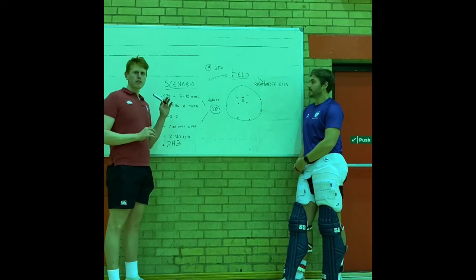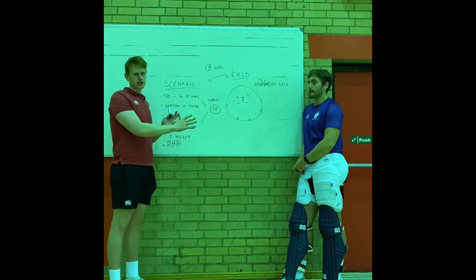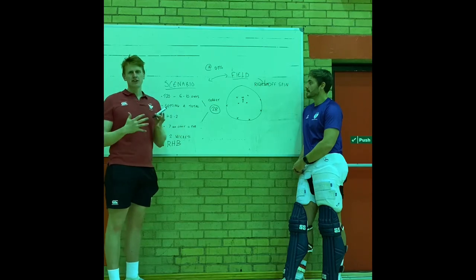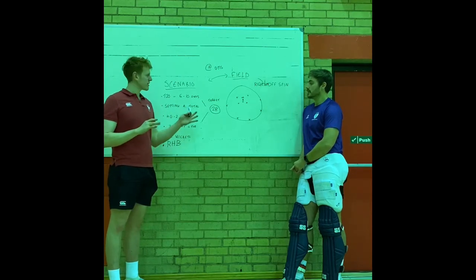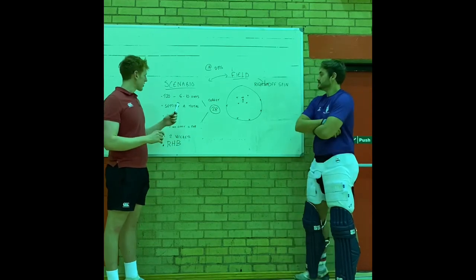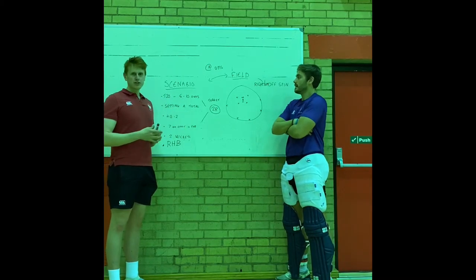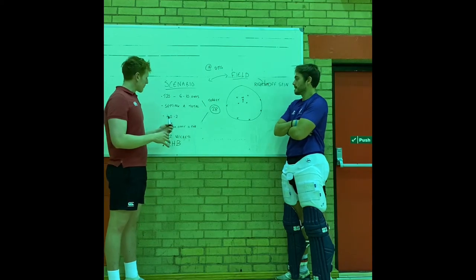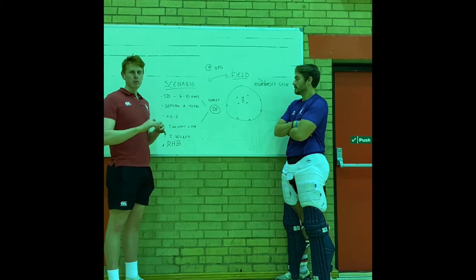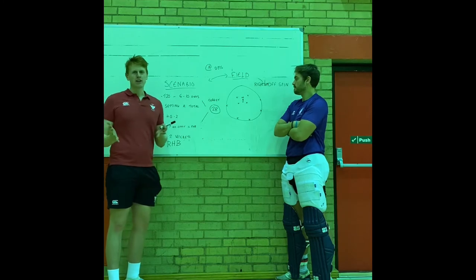Right, hello everyone. What we're going to do today is go through a scenario-based net. There are different options but we're going to focus on spin, because that's potentially not something we do very often — a good idea to practice that — and also how we can go about that as coaches but also as players saying things up to each other. The scenario we've given ourselves is 20 overs, overs 6 to 10, just after the power play so more field is out. We're setting a total and the team is 40 for 2. A bit of imagination, but it will give us context. I'm going to say 7 an over would be about par in a 20-over game.